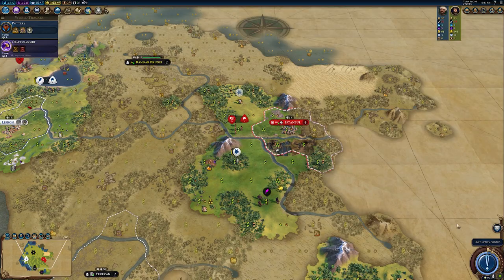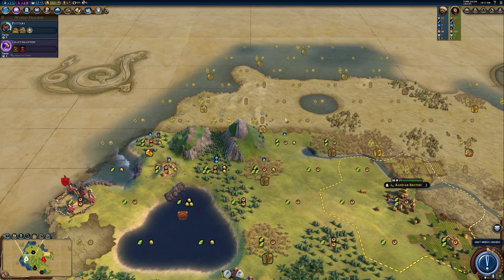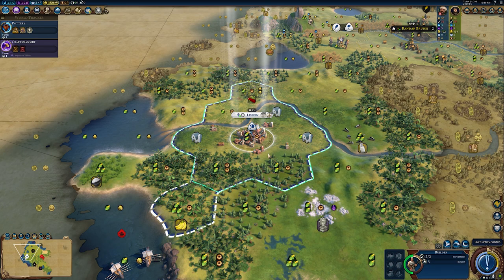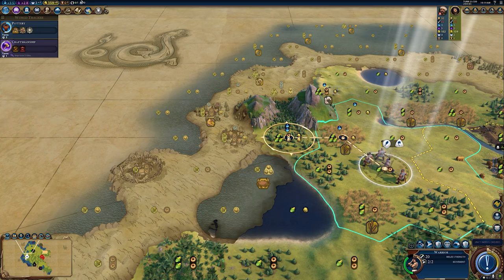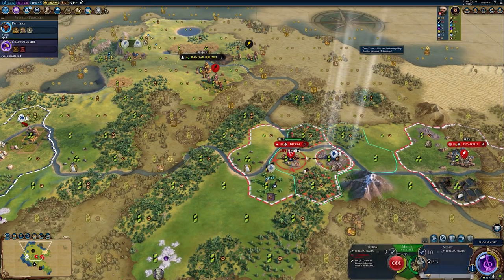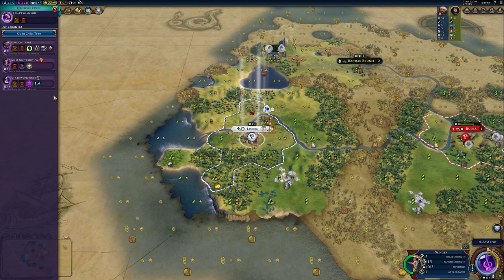I want to talk about AI war behavior because this matters. When the AI has an offensive war declared against it, it will be more likely to try and defend its own borders. If you see a massive army coming towards your land, you could declare war on the AI preemptively. That will put it on the back foot — instead of gunning for your cities, it'll shift to a defensive mindset and force the AI to defend rather than go on the offense. If you can hold on for 10 turns, the AI will then sue for white peace.